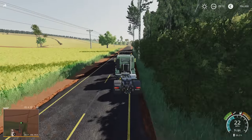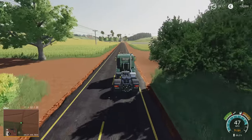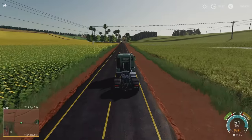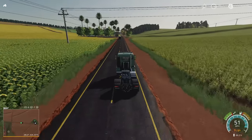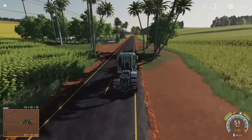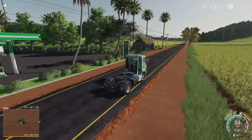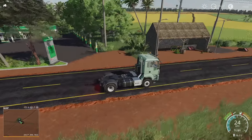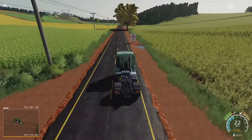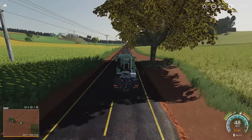Heading east along the valley floor, we have a fuel station coming up on the left, and next to that we have the Feira — the fair sell point. I think it's like a little market. That's one of the three sell points. So we have the fuel station and the Feira — a roadside, open-air market.